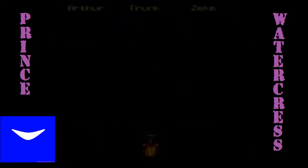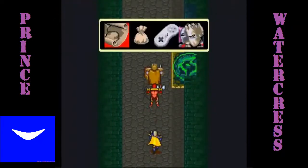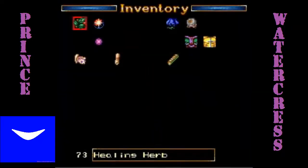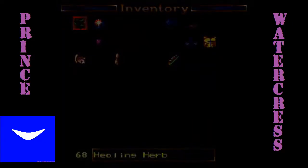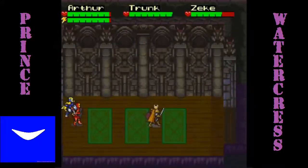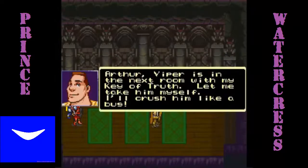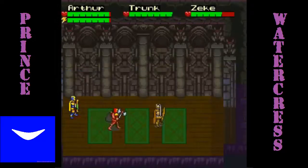Now that we're done here, we can go to the right. We want to keep going north until we see a teleporter to the right. You also want to heal Trunk if you have him in your party. You definitely want to bring him in here because he can actually fight the boss for you, and he's very useful for this fight compared to Arthur because his defense is much higher. Once you go through this, you'll be able to take on Warlord Viper as Trunk.